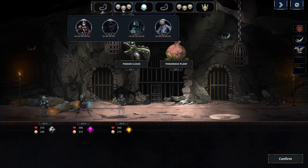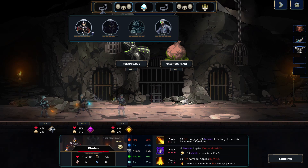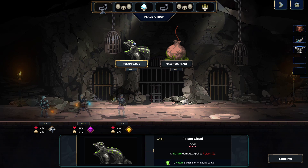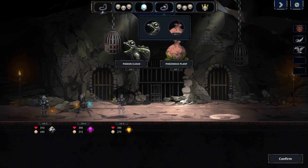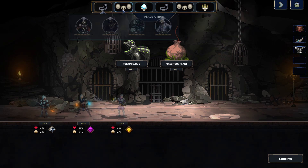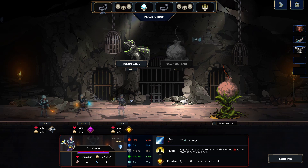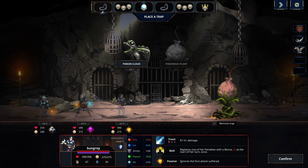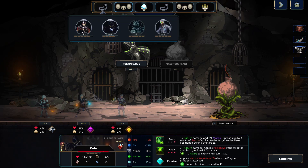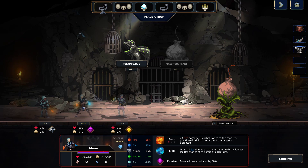Let's check out these heroes. We have a sorceress — she replaces one of her penalties with a bonus at the start of her turn once. Ugh, I hate that. She's faster than this guy too. Always throwing a monkey wrench in that plan. We have a scholar — fire damage, morale loss reduced, applies broken armor when attacking, fire damage in the back, and dodges the effect of the first trap. Why are adventurers so annoying? Air damage in the front, air and fire in the front.